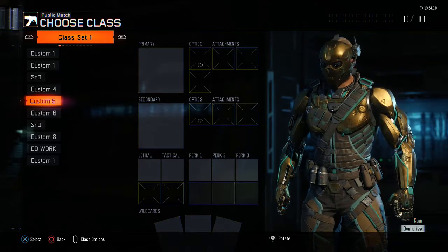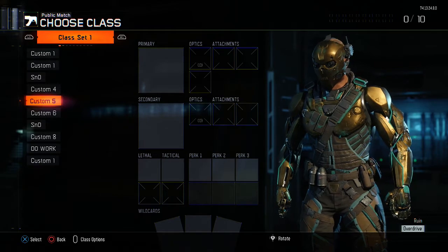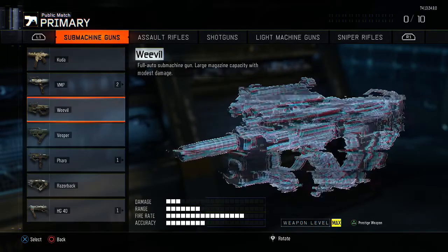What is going on guys? Nellick here. What we are seeing in today's video is the best class setup for the submachine gun Vespa. So just go ahead and select the Vespa — it is in the submachine category.